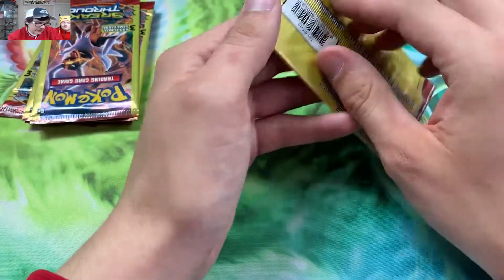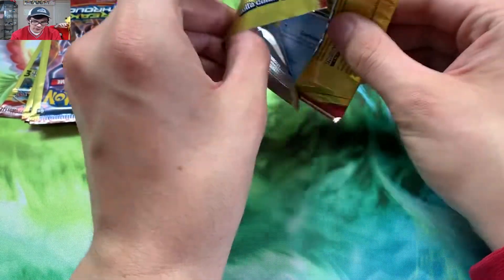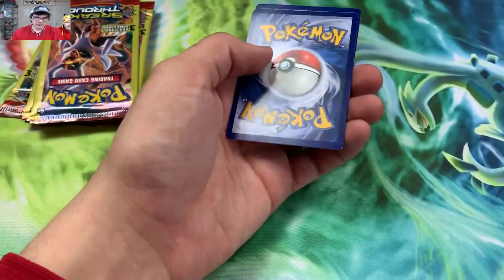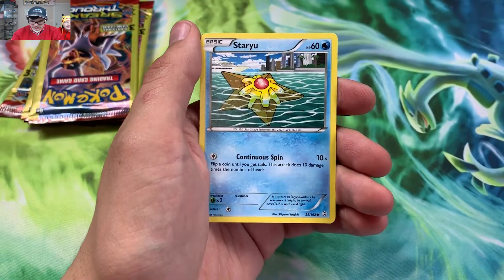Last pack for me, then he's gonna rip some packs. If we don't get anything, I got an Ultra Prism pack I found, so we'll rip that too. Maybe we'll get a gold card or something — Pikachu luck. Here we go. No code card. We got ourselves a Cacturne and a Staryu.